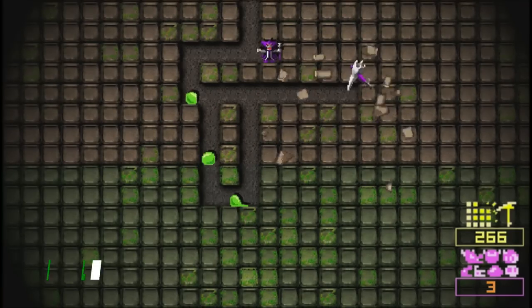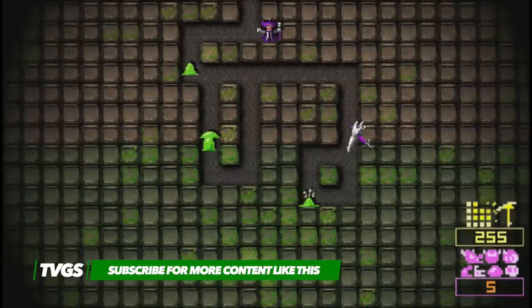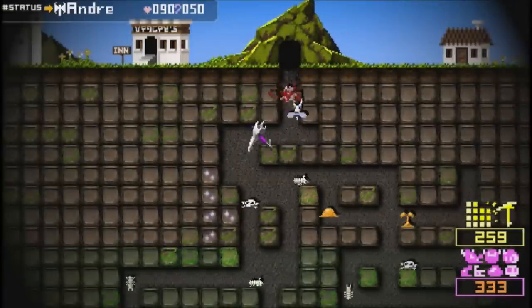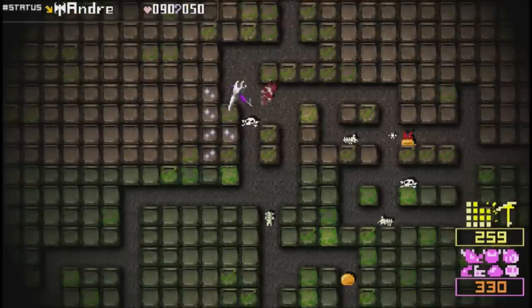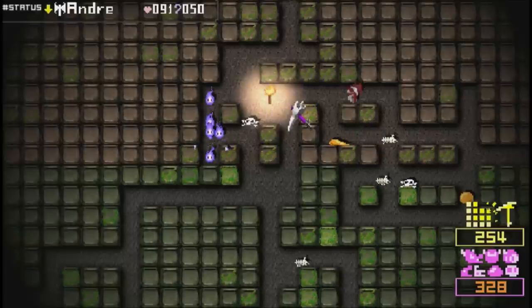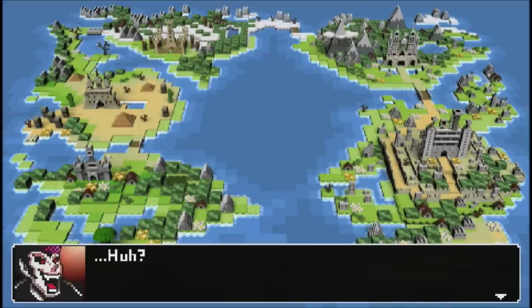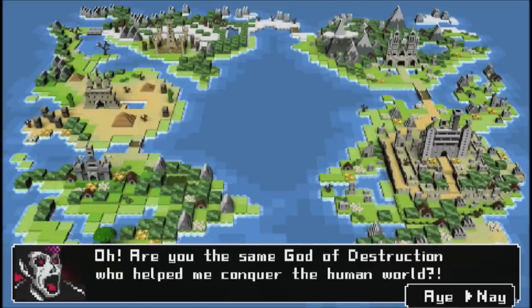What Did I Do To Deserve This My Lord is a strategy game that sees players taking on the role of a god of destruction who must dig out a two-dimensional dungeon, make it thrive by populating it with hordes of monsters, and then fight off the invading heroes. Primarily you are protecting the partially psychotic overlord Badman from the several forces fighting for his capture. The premise is entirely passable, but it does nothing to detract from what the experience gets right — and that is the downright addictive gameplay.